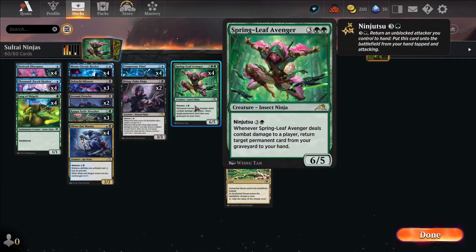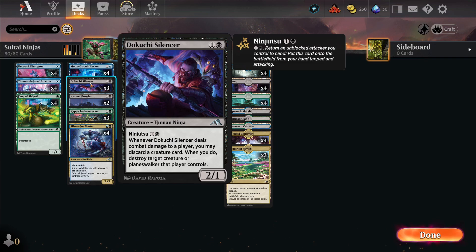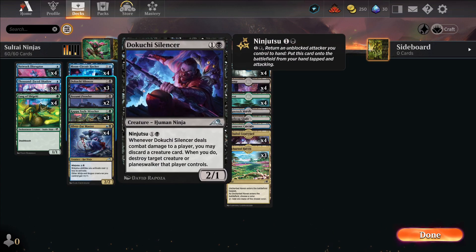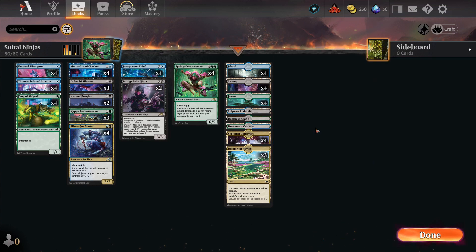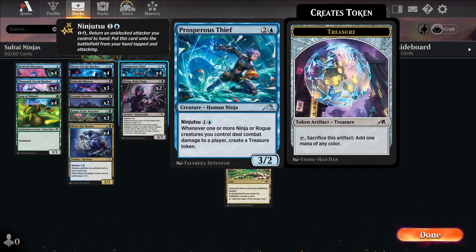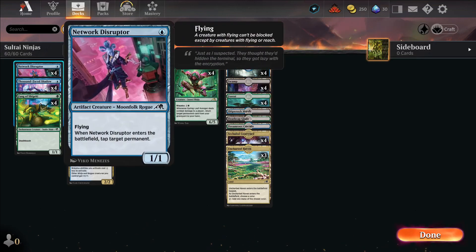Everything is a ninja, so how do we get rid of creatures? How do we defend ourselves? We already talked about Nezumi Prowler. Dokuchi Silencer and Fang of Shigeki also have deathtouch, so they do things that get rid of creatures and help us interact. Then Uncharted Haven — not the greatest card in the world, but you can kind of color fix. And we have Prosperous Thief for that as well — we can hit that Springleaf Avenger early.